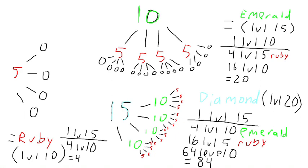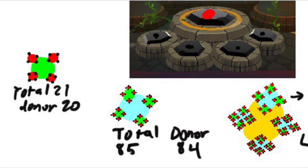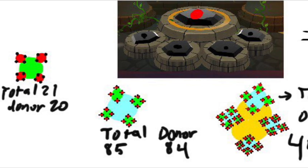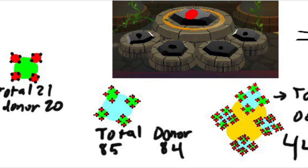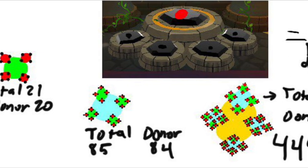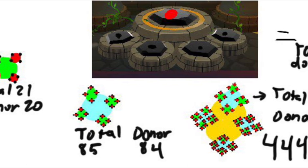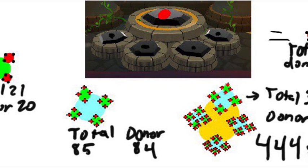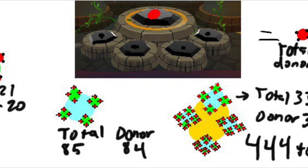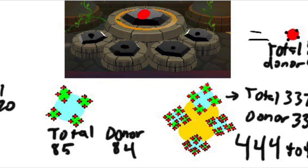Here's a more visual representation — this is actually called a Fractal, believe it or not. You need 4 donor pets for Ruby, and 5 total. 21 total for Emerald, and 20 donor pets. 85 total for Diamond, and 84 donor pets. And you need 337 total for Rainbow. So in total, that's 444 total donor pets that you need to sacrifice in the Sacrifice Station. That's a lot.